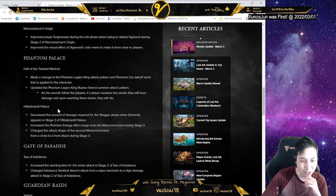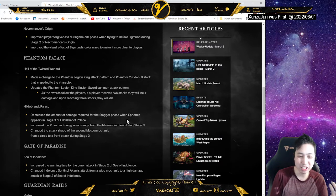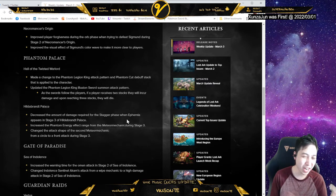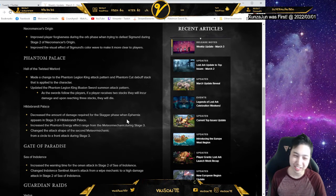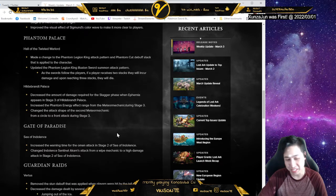Let's look at this palace part. They're decreasing the damage required to stagger — there's a part where you have to stagger her. And then you have to have increased phantom energy effect, which I'm assuming is the one where you're actually shooting the light at the person. They also changed the attack shape — so instead of a circle it's just a front attack. They necessarily didn't need to do this, to be honest. It wasn't too hard — you just have to get out of the way as quick as you can.